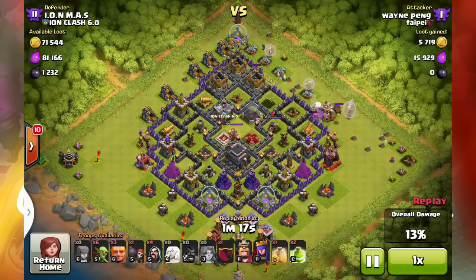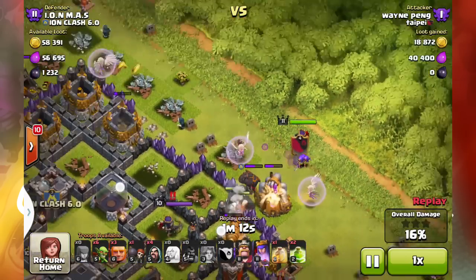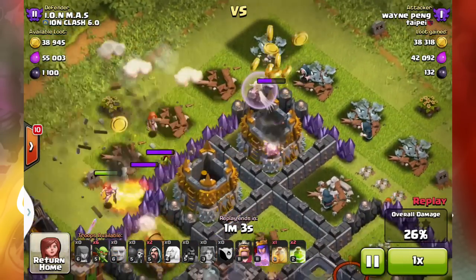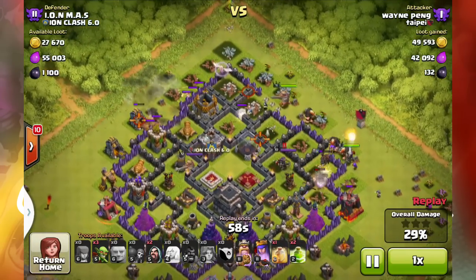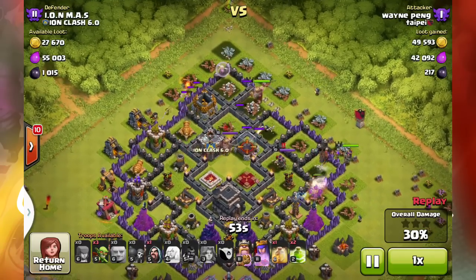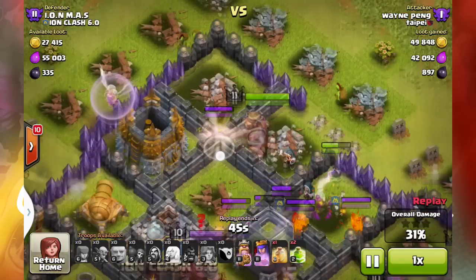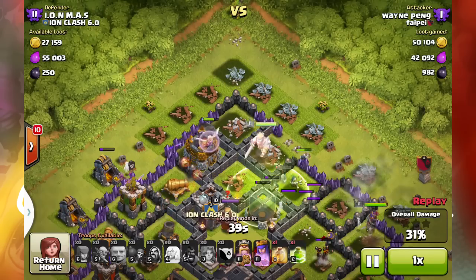Moving forward, the lava hound is actually alive believe it or not, and the giants are as well — they're being healed by that healer. But they're not going to do much since my archer queen is basically going to say screw you to the healers, and with the help of air defense gets rid of those giants. Meanwhile one valkyrie is being healed and taking out stuff around the base. Now this is where things get hilarious — he has a jump spell, but he lets the barbarian king attack the wall and lets the wizards just chill with those lava pups.